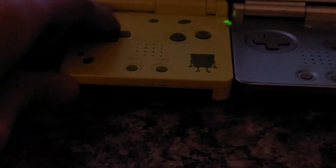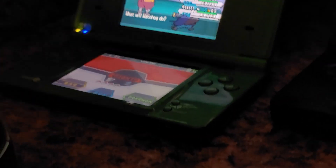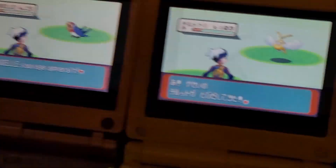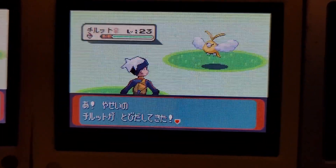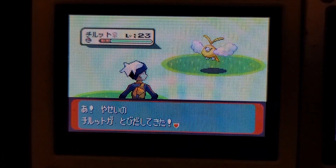So there's no cheating device. You might have noticed I was hunting on my White 2 over there. That's just a playthrough that I'm doing, and I have been doing encounters on that on the side.